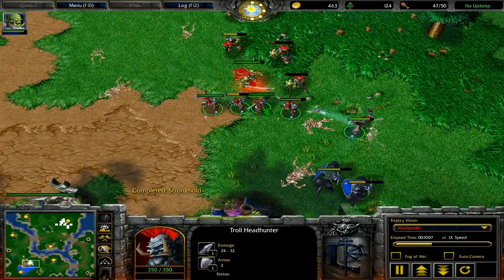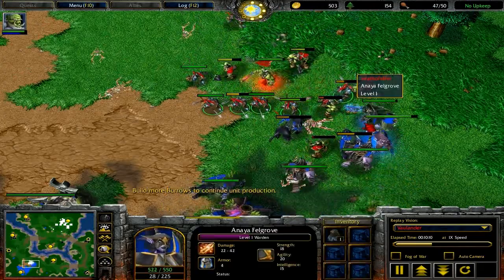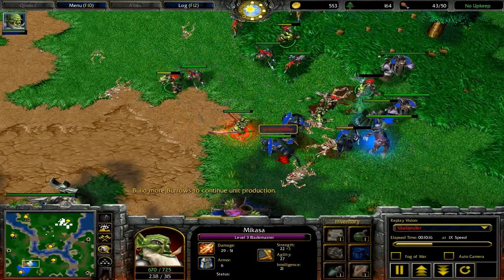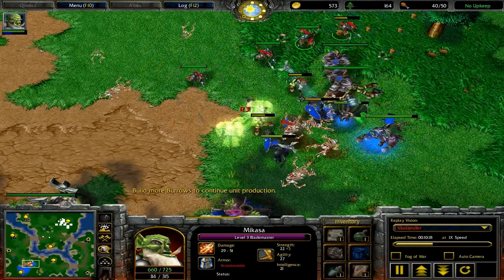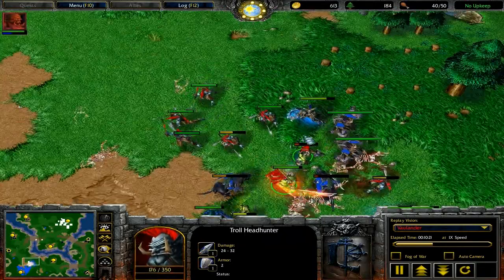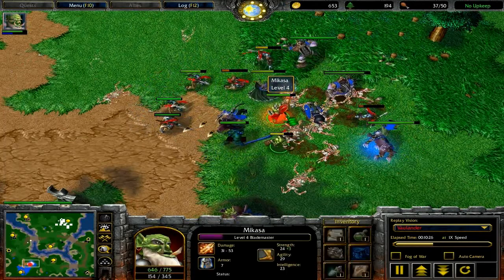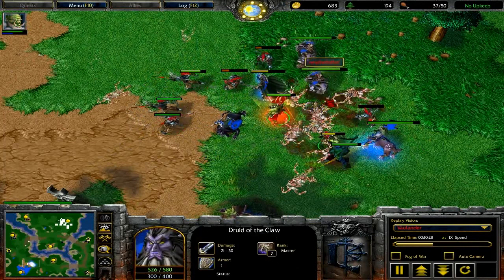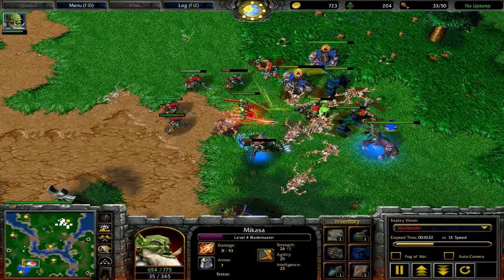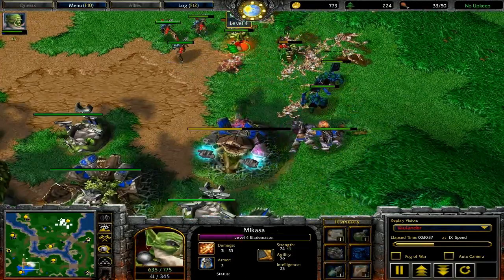If you do face the power push, take the Headhunters first — micro your units, that makes it a lot easier. Just running when you have 8 Huntresses against 4 Grunts and 4 Headhunters is giving me time to get more of what I need. He's getting his Druids of the Talon, he's now at Master Rank, using Roar — but that's all he has, and he's not shifting them over to Bear form just yet, so he loses one.